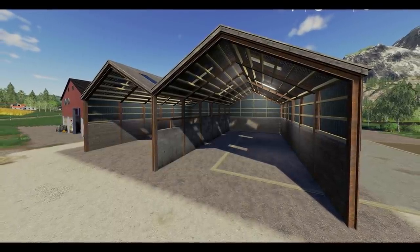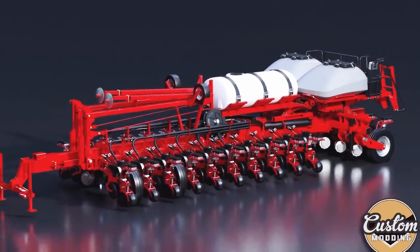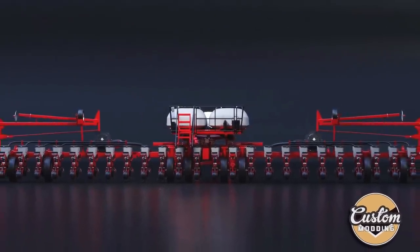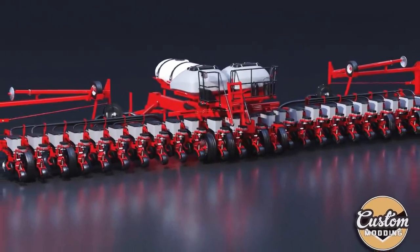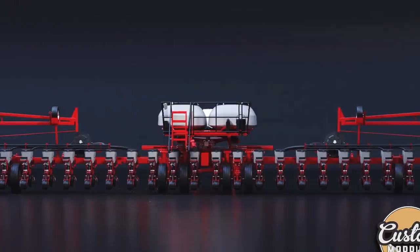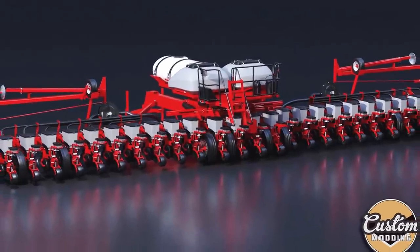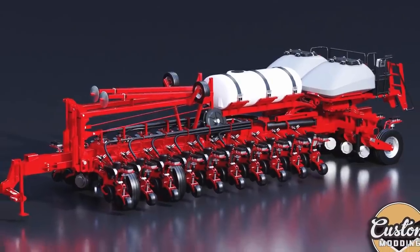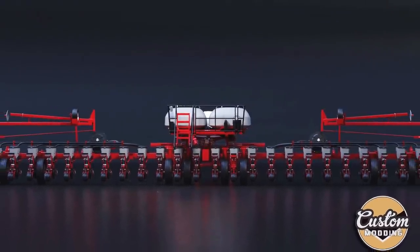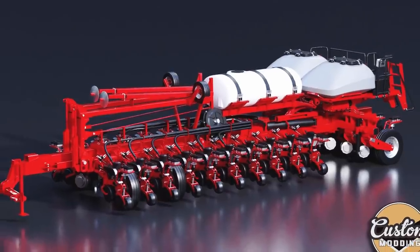Now we have something big from Custom Modding — an update on his Case IH 2150 Early Rise Planter Series, coming to all platforms. He said: we already showed the smallest, the 12R30 30-foot, and the middle ones, the 16R30 40-foot. So it's time to show the largest in the 2150 series. We are already making this entire series of planters, and we already have at least one fully functioning in-game. With the completion of the John Deere 1870 and the CA50, you will see much more of this project. The 30-footer has modeling, UV map, and texturing done. The 40-footer has modeling, UV map, texturing, Giants Editor, and XML done — it is in-game. The 60-footer has modeling done and they're starting UV mapping. I cannot wait for this to come out.